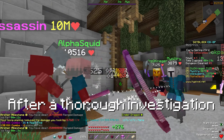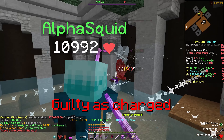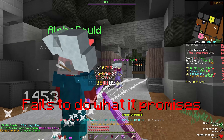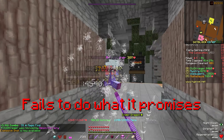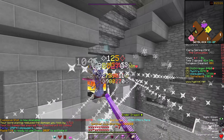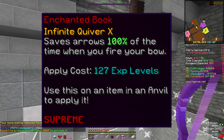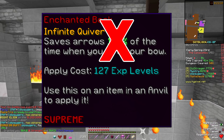After a thorough investigation into the case of Infinite Quiver X, we have found the suspect guilty as charged. The court deems that Infinite Quiver X fails to work when the player is shifted, and also fails to work on all kinds of arrow poison. Though some will say arrows are cheap and it doesn't matter, it's more about the principle — why does a supreme rarity enchantment claim to save arrows 100% of the time when it so obviously doesn't?